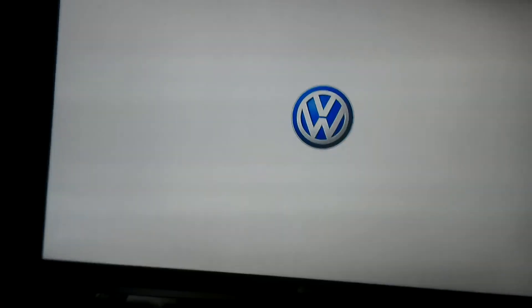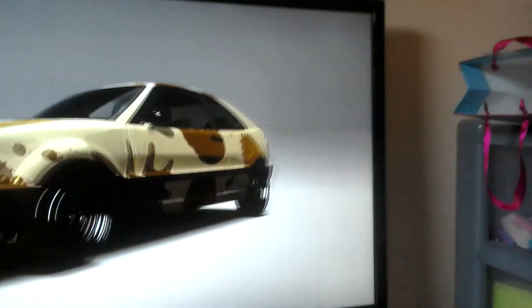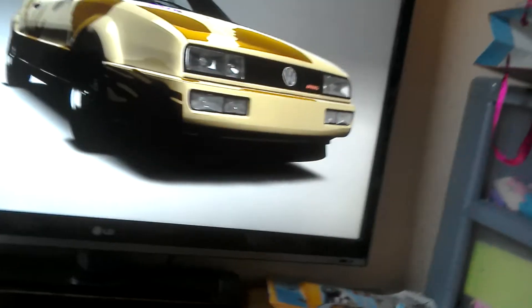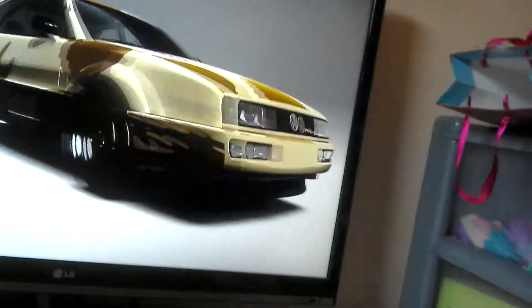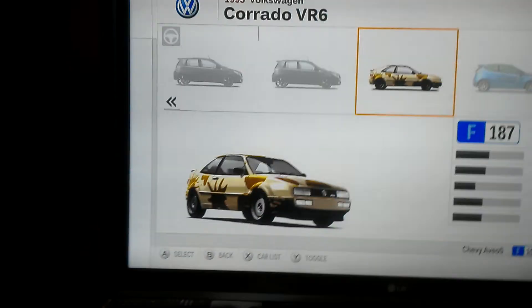Now I've got Mudflap — same details as Skids but just orange stripes. Now we're going to show you Swindle. This is the closest I can get to a Jeep, so this is Swindle — he's a Corrado and he has the Decepticon logo that I customized myself. So that's Swindle, just a Corrado with weird wheels and army camouflage.